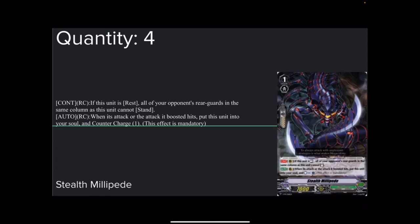Three copies. Four copies of Stealth Millipede — 7k base, 10k shield. Continuous rearguard: if this unit is rested, all of your opponent's rearguards in the same column as it cannot stand. This thing is a blessing — you can have three in the back row, and as long as they're rested, all of your opponent's back row is rested, making it useless. The other effect — which I kind of hate and kind of love — auto rear: when it attacks or the attack it boosted hits, put this unit to your soul and countercharge 1. It is mandatory with no cost.